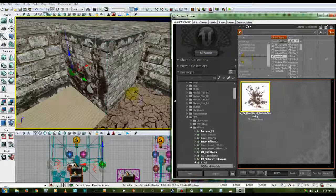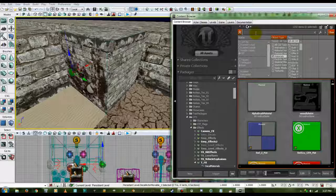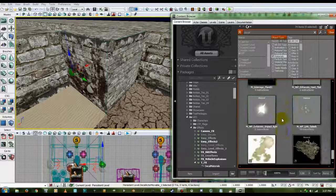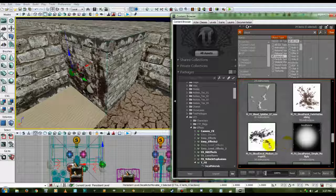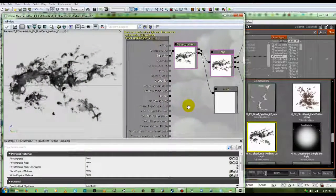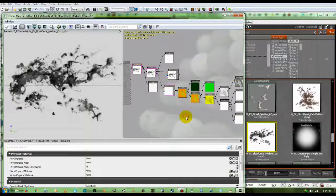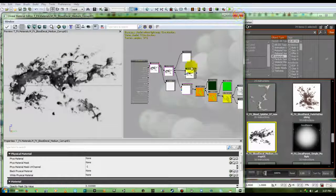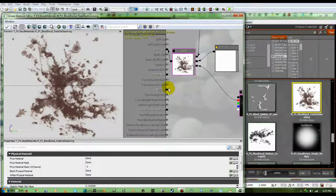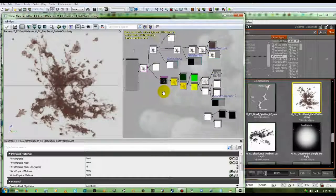So we go back up and type in 'decal' again — decal material — all assets, decal, there we go. All you have to do is drag it onto whatever surface you want to use it on. Let's look at that blood spot medium — double click it to open it up in the material editor. I don't like that one because it doesn't have red color. Let's look at this one — that's got a good red color to it.